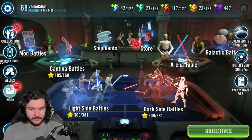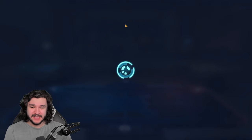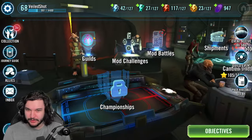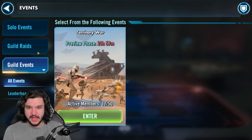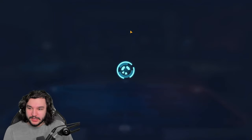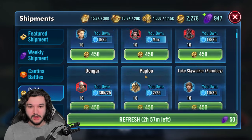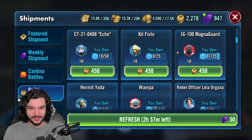That 4,800 currency means I could immediately finish off someone like Hera or General Veers, which would be great. I'm not sure how frequently you can do territory battles - it looks like we have a territory war coming up that I'll need to enter. Hopefully it's as often as we can do the raids. We are really getting things going now that the guild events are unlocked and we're getting all the currency we need to keep progressing - we're really starting to see some massive improvements.